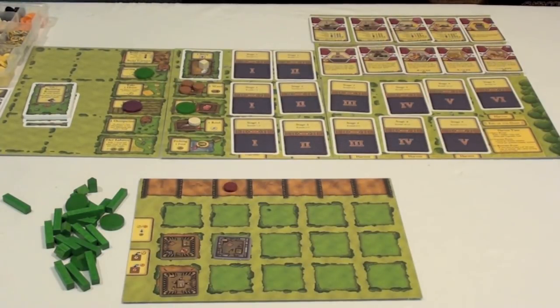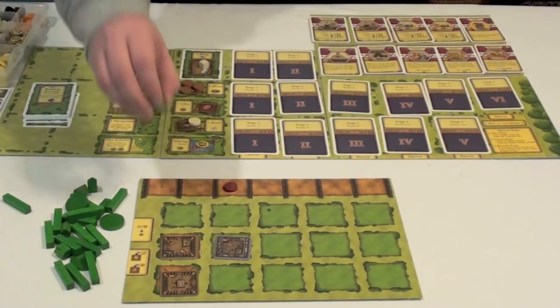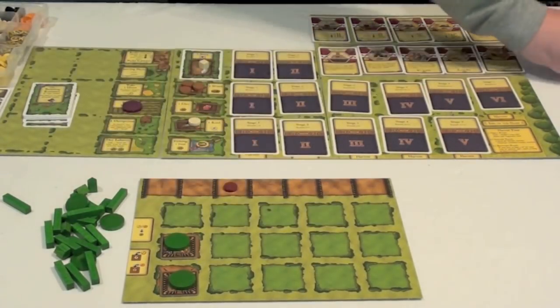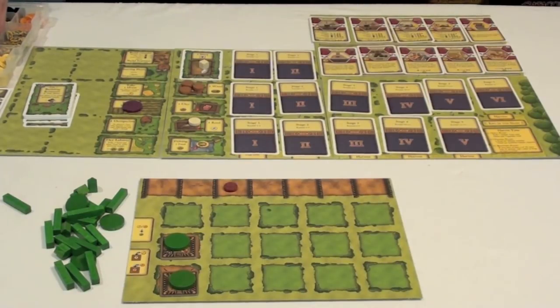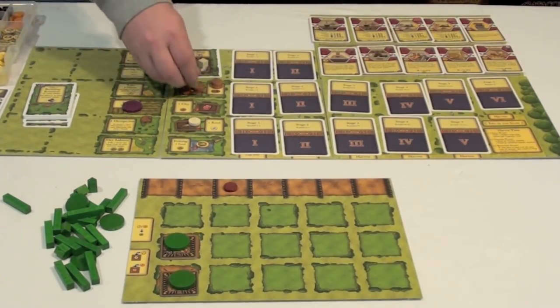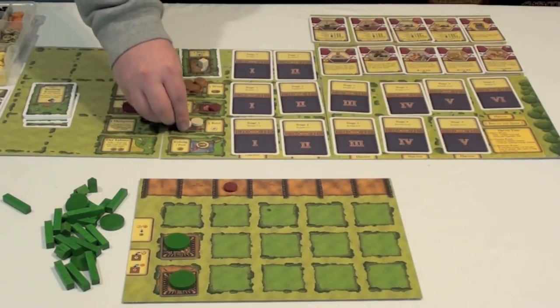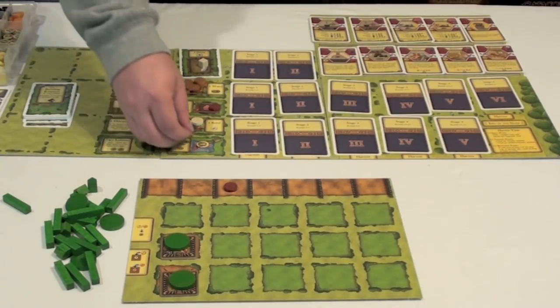At the end of a turn, players are going to take all of their workers back and place them back onto the board. After they've done so, they're going to start the next round and again stock up the resources. They'd add more wood, and you'll see that these resources will build up if no one takes them. They'd add another clay, another reed, and some more food.